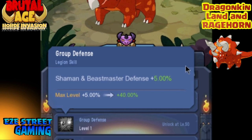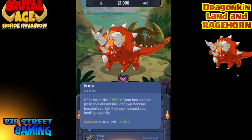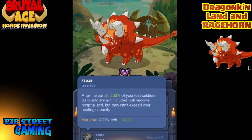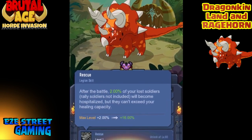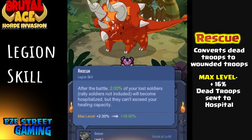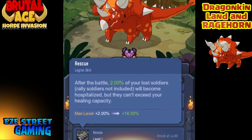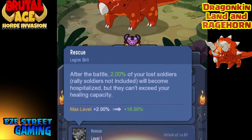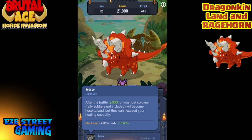Next is called Group Defense — it increases the defense for the Shaman and the Beast Master. On the left side of the screen I've been labeling what each kind of ability is: you have Legion abilities, Active abilities, and Aura abilities — three different ability types that happen at different times during the game. Then the next ability is called Rescue — it converts a certain amount of dead troops into the hospital. At max level it brings 16% of all dead soldiers back into the hospital, if your hospital will hold them. Pretty cool.